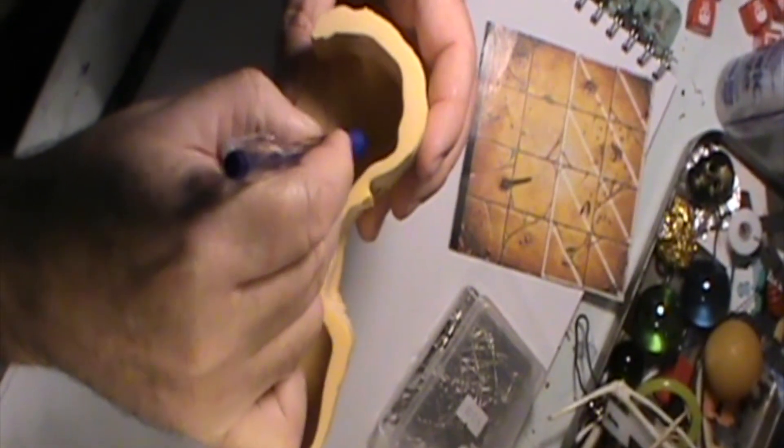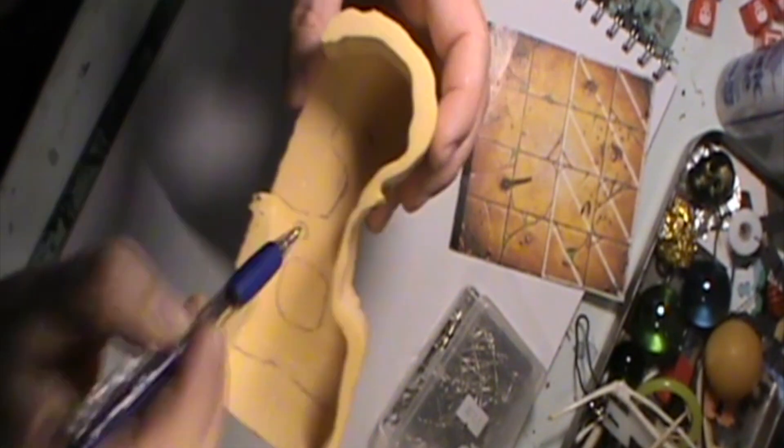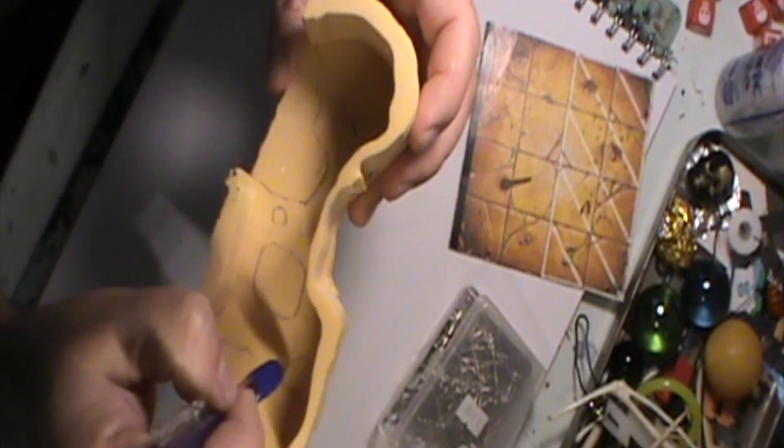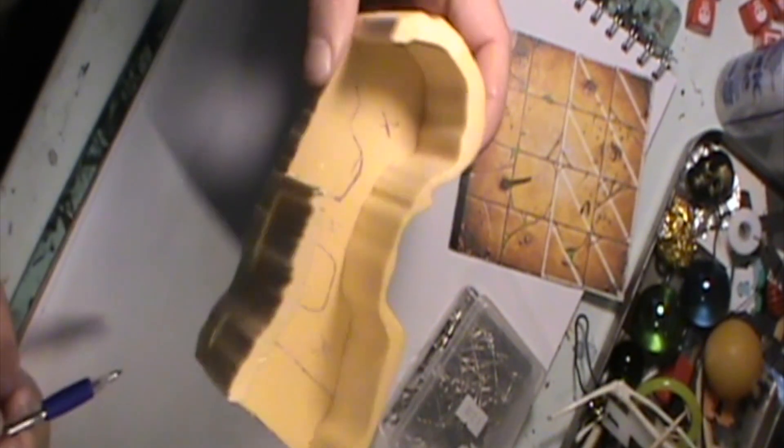Here I'm marking out areas that are safe for places to stand, with the excess areas that are going to be sunken away and full of oil. These will be melted out using a soldering iron.